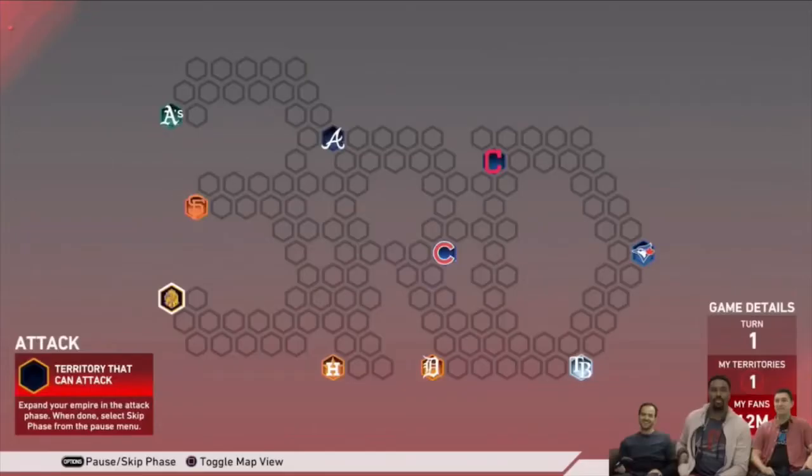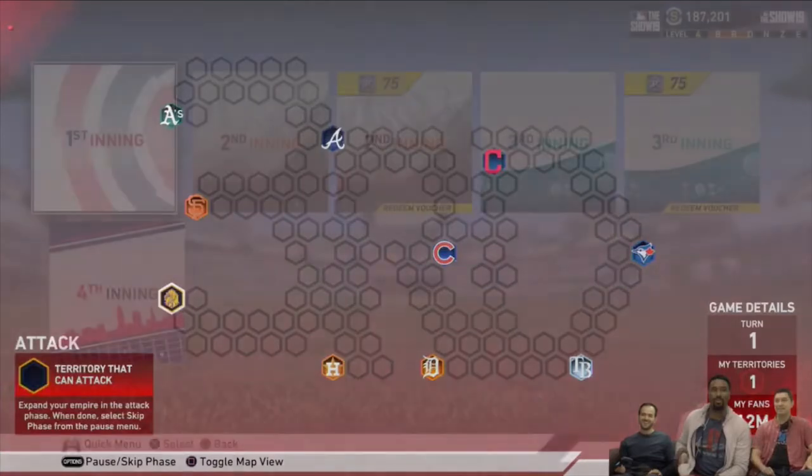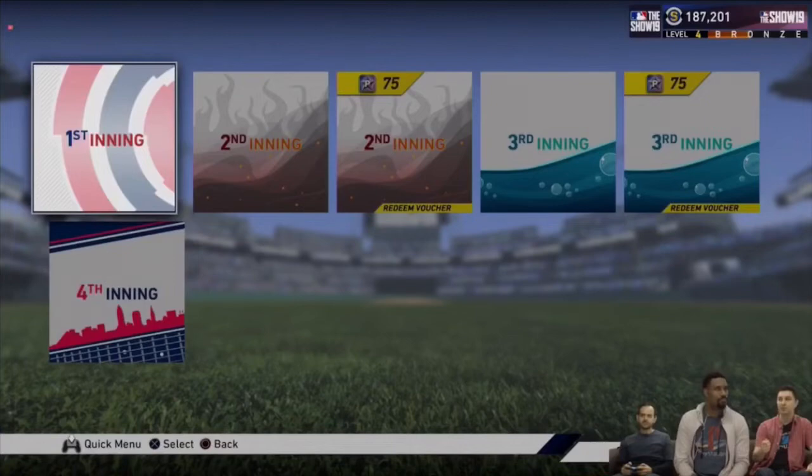There is also a conquest map with 10 teams that spells out 'Third' and gives you 30 stars, just like the first and second conquest maps. It's different teams than the past ones. There are hidden rewards, packs, stubs, and XP along the way — so it's not a complete waste of time. You can also exchange the second inning bosses — Plaid, Miggy, and Madison Bumgarner — to get 75 stars to boost your progress in the third inning program.